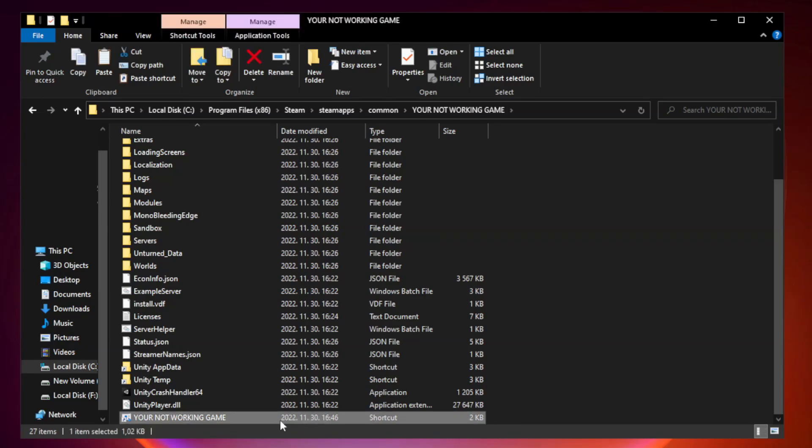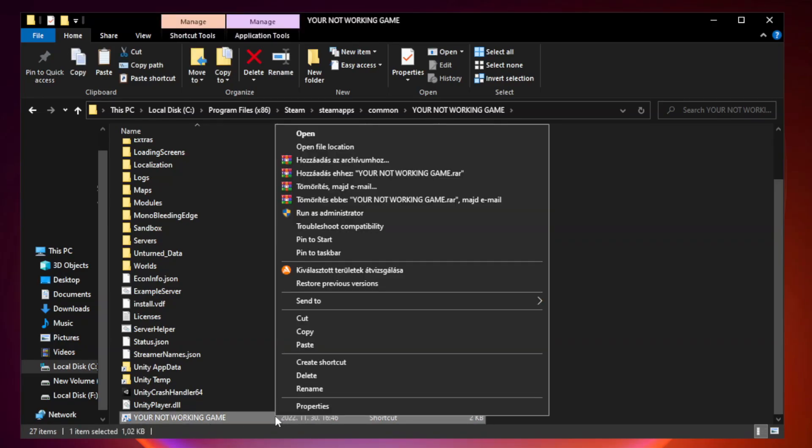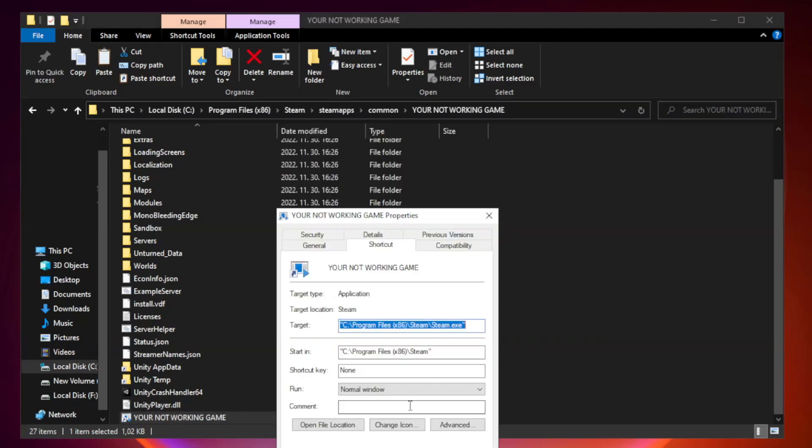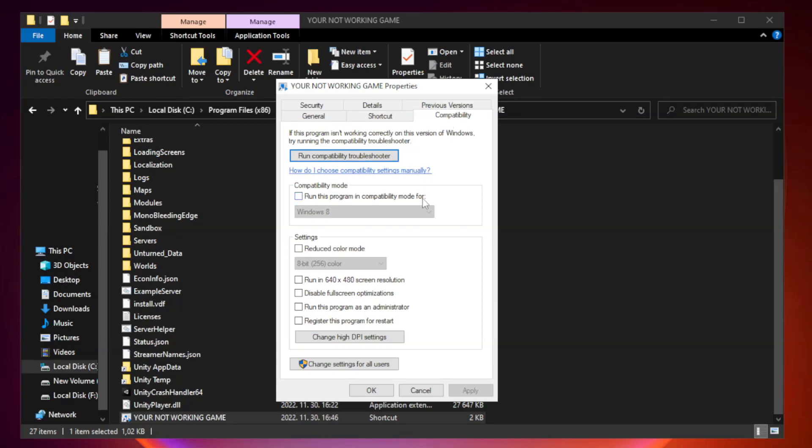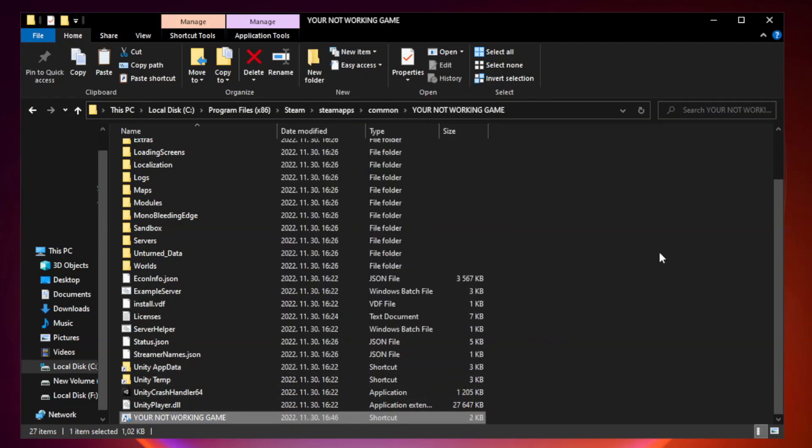Right-click your not working game application and click Properties. Click Compatibility. Check Run this program in compatibility mode and try Windows 7 and Windows 8. Check Disable Full Screen Optimizations. Check Run this program as an Administrator. Apply and click OK, then close the window.